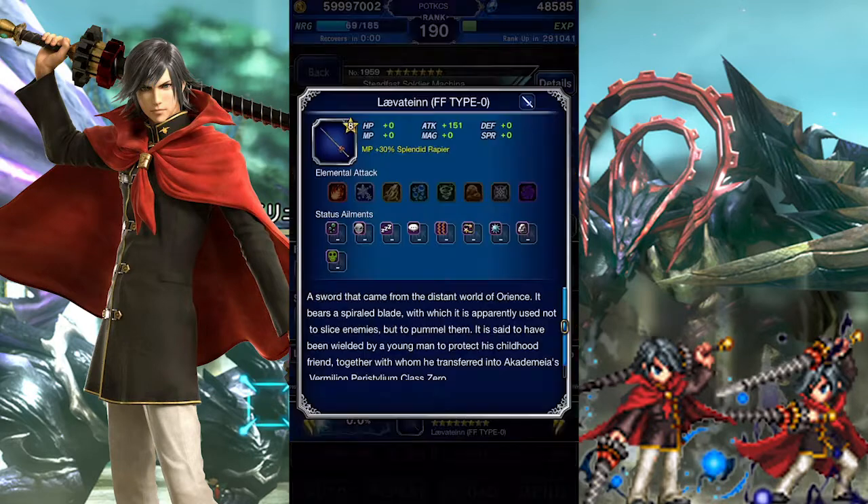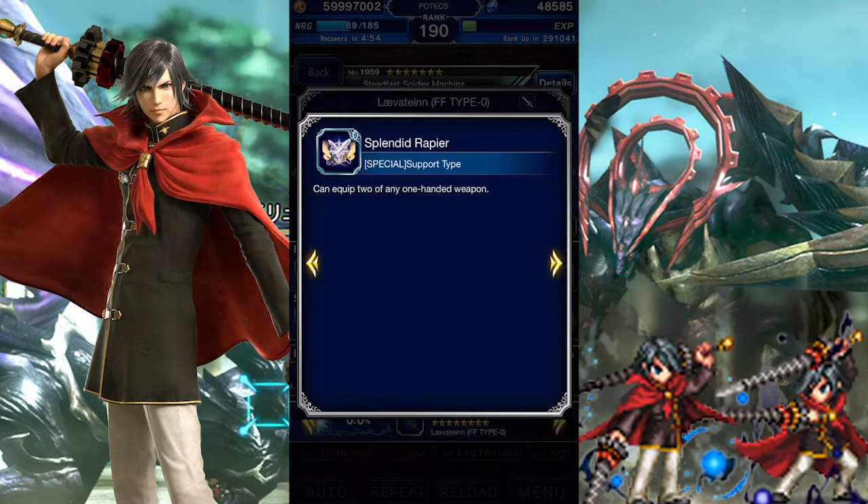Steadfast Soldier Machina's Trust Master reward is Leyva Din, a powerful sword that beats out quite a few other available swords. It also lets the unit dual wield, which is a nice touch if that will strengthen the unit and free up a slot.